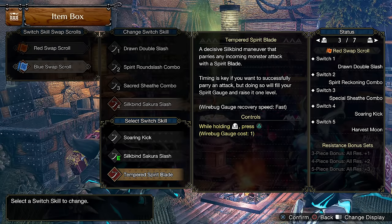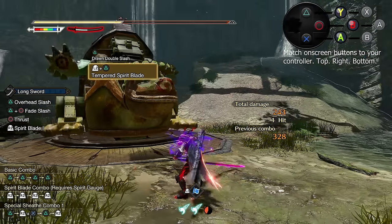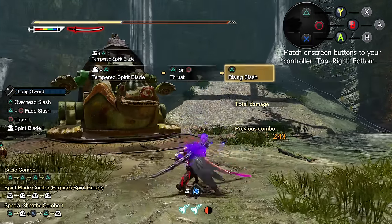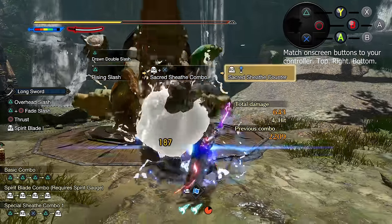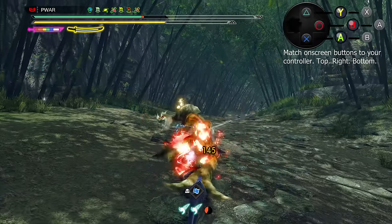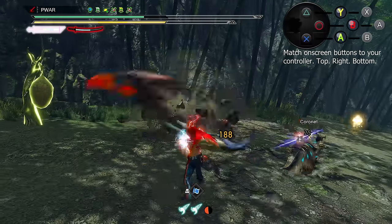The second skill is Tempered Spirit Blade — R2 plus Triangle. This is more akin to Valor-style counter from GU, which basically upgrades your gauge if you counter correctly. The timing is very tight and it doesn't do a lot of damage, but its wirebug cooldown is fast — around 8 seconds — making it a consistent way to up your gauge. It also gives you 50% of your meter as well. Depending on the monster, Sakura may not be safe to spam, so this is a very nice way to get gauge in tandem with Sacred, since you can't use EI and Sacred at the same time without swapping scrolls. It's also great against double hits — you can Tempered Sheathe the first and then Foresight Slash the second, since you'll always have gauge for it because of Tempered's effect.